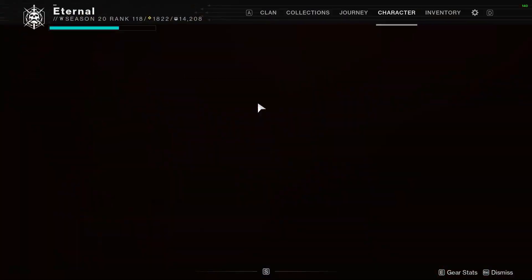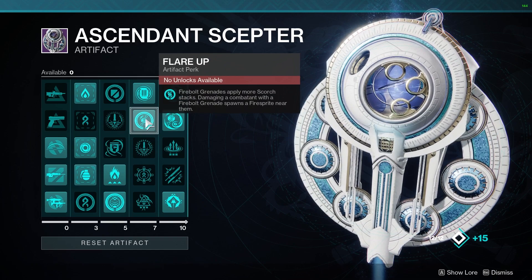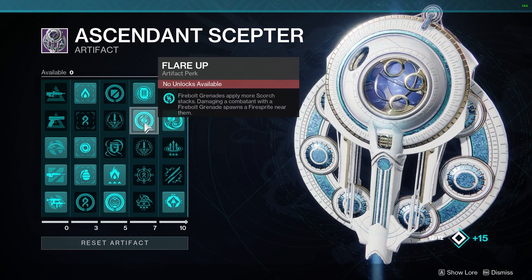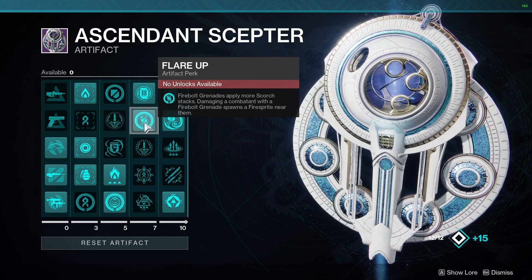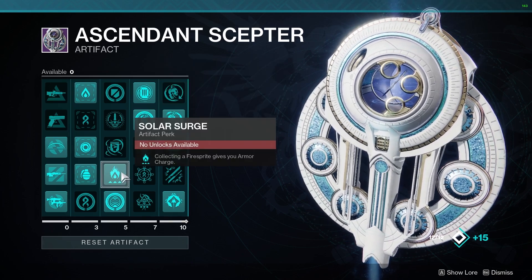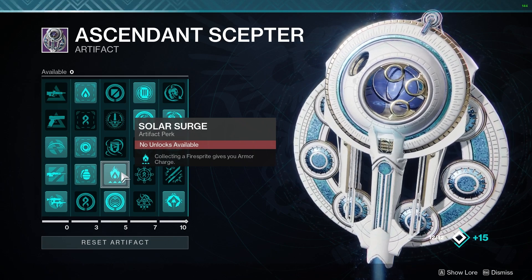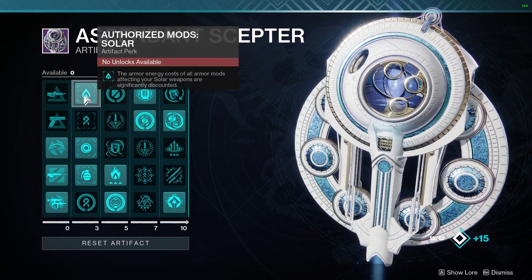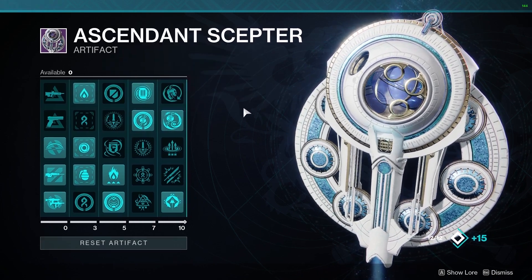Firebolt Grenades this season are incredible — they work so well with some of these seasonal artifact mods. Another must-have is Flare Up and Rain of Fire Bolts. When you have Rain of Fire Bolts on, you're going to get two grenades. Flare Up means when you damage enemies with your Fire Bolt, you're going to add more Scorch stacks and spawn a Fire Sprite near them. On top of that, I like to use Solar Surge — when you pick up these Fire Sprites, it's going to give you an Armor Charge. Authorized Mods Solar is also good, as it helps getting more Solar Mods on your build. That basically sums it up for the artifact.